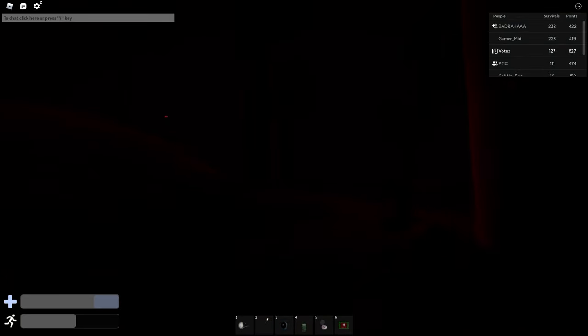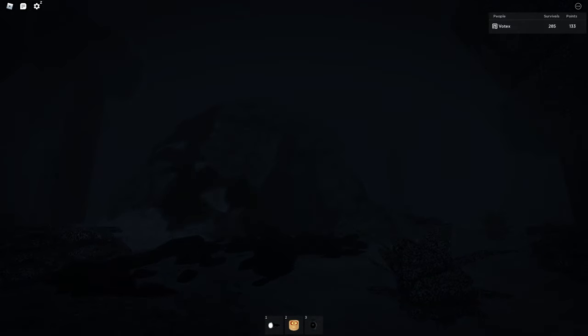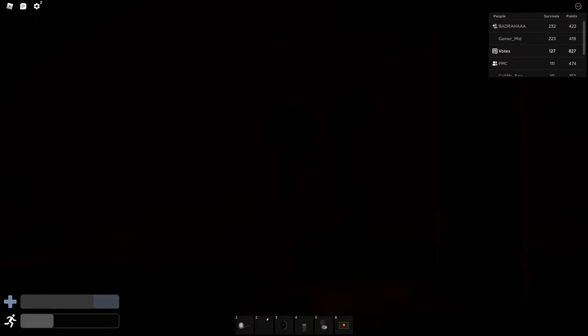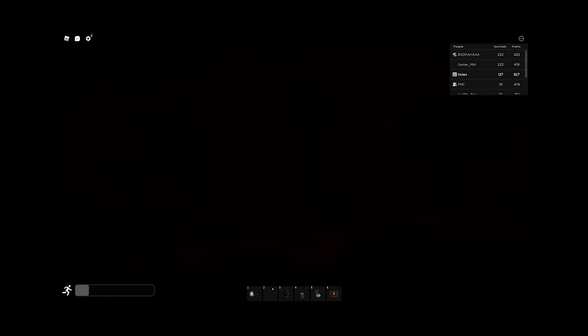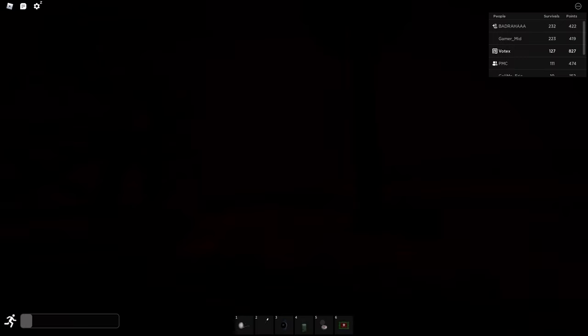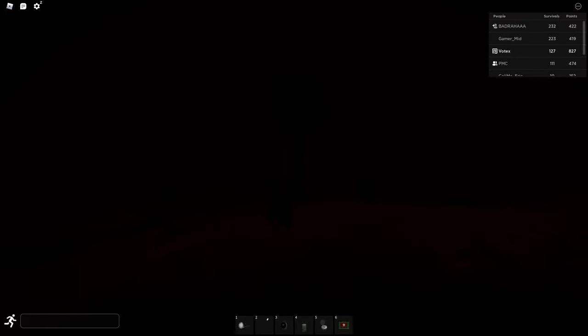The entire screen will begin to turn red while the ambient sound changes. The rake slowly increases the speed of his animation. Right when the rake is panicking super fast and about to scream, some red rotating text will appear in the middle of your screen saying 'RUN FOR YOUR LIFE.' Once the text disappears, he will proceed to make a loud roar which the entire server can hear.